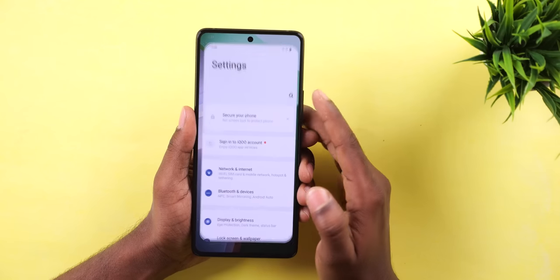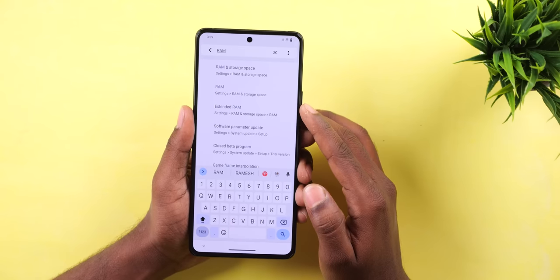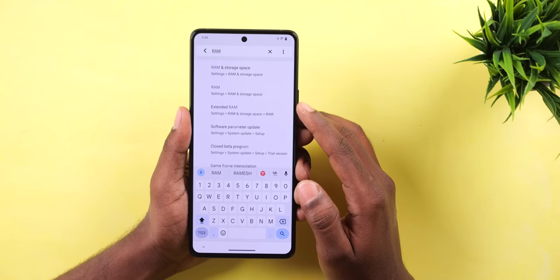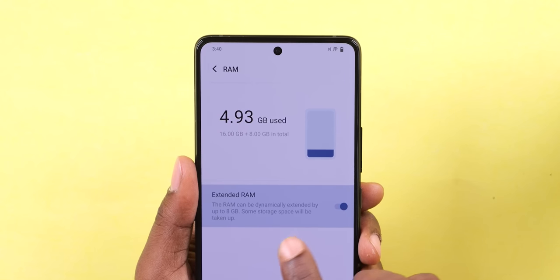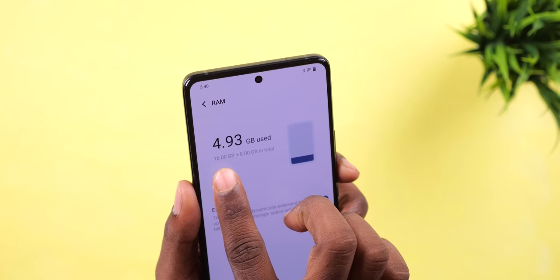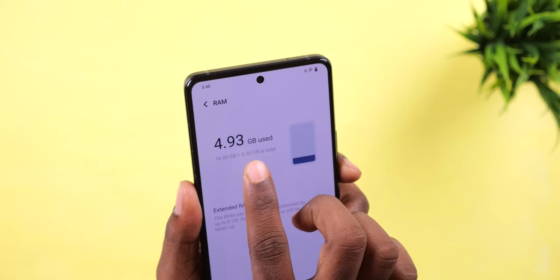Here is some information on how to use RAM expansion. You can use the settings to enable it. There is 16GB RAM and 24GB RAM available. Let's do this.